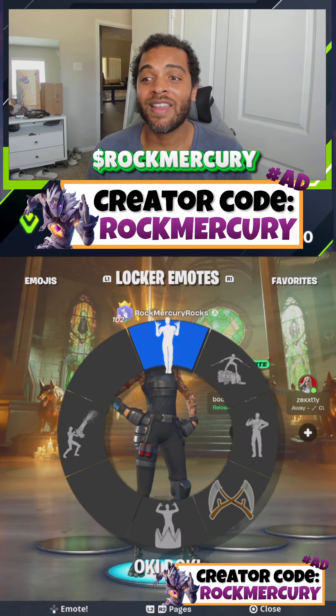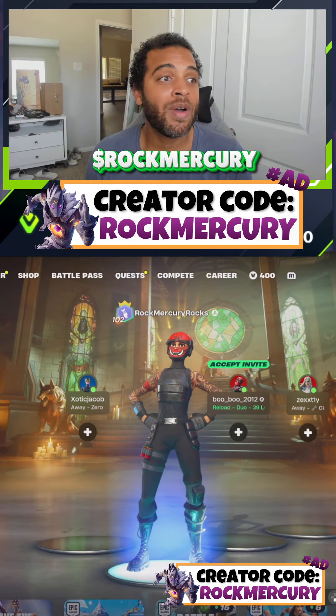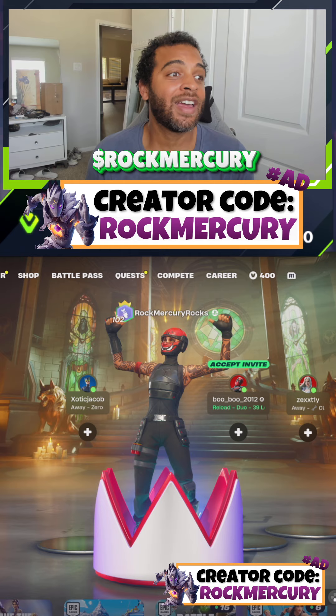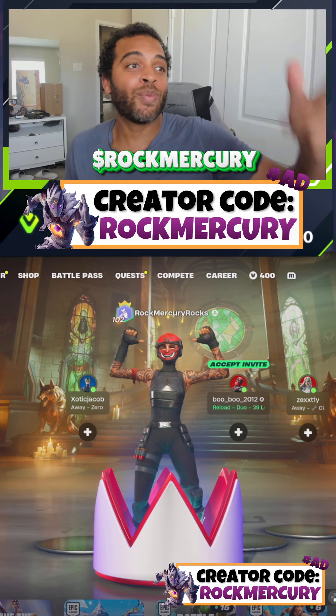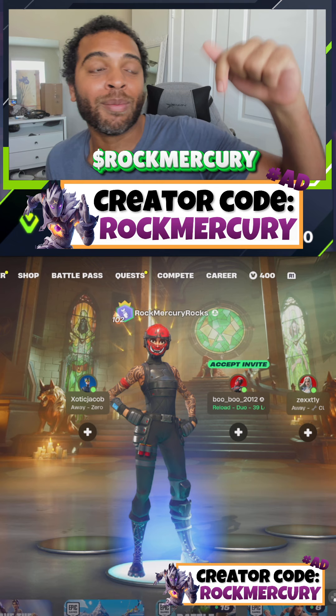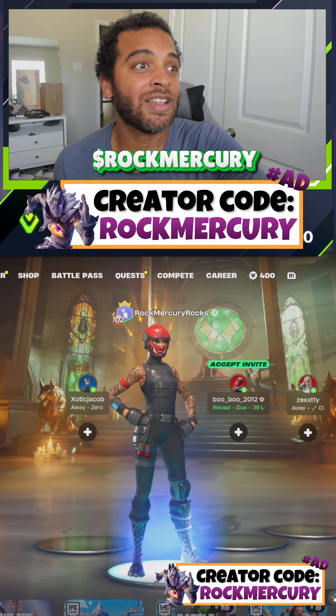Let's get it — because we never back down. Hey, that kind of matches with the red in there. Let's be sweats and get sweaty skins with code 'rock mercury' in the item shop. Rock on you guys, bye — I'm hungry, I'm gonna eat some pizza, bye!